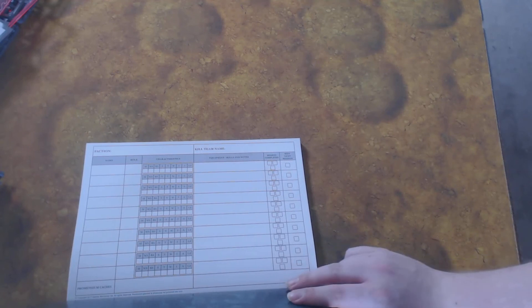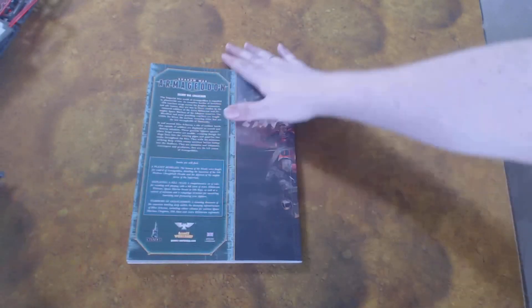And then in the back you get a quick reference sheet for how everything works. And then good old — the new styled version of a team roster. So if you've played old Blood Bowl, or current Blood Bowl, or Necromunda, or Gorka Morka and stuff like that — you obviously get your roster to fill in. And that's basically the book.